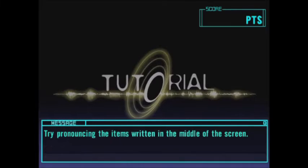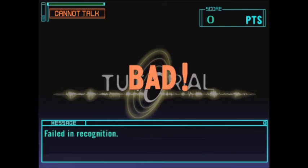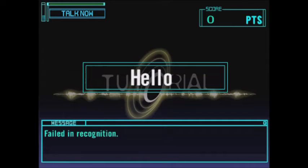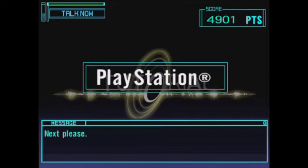Hold the circle button down. Try pronouncing the items written in the middle of the screen. Bad. Hello. Good. Now try the next one. PlayStation. Great.